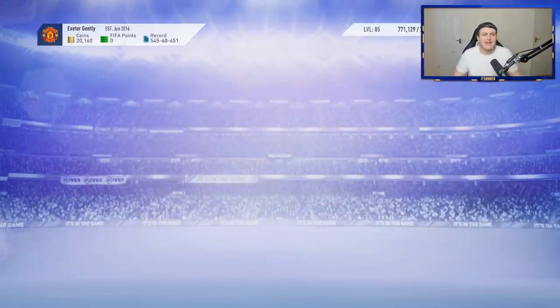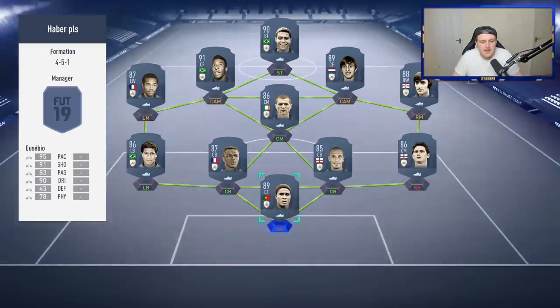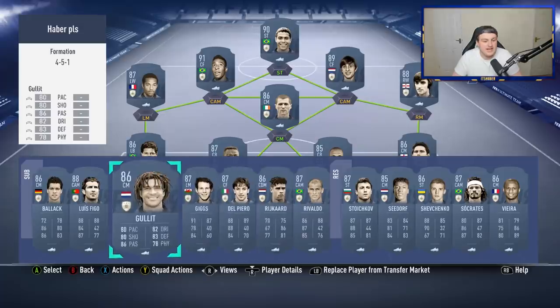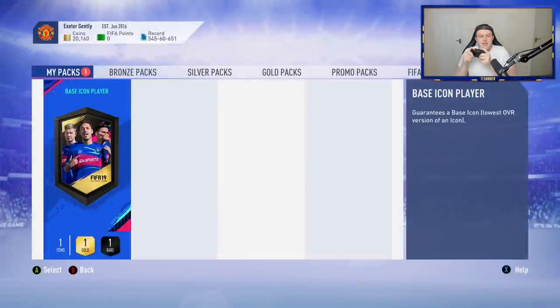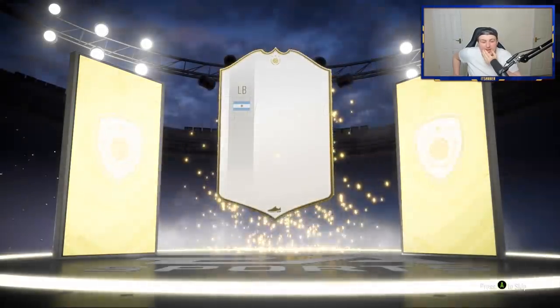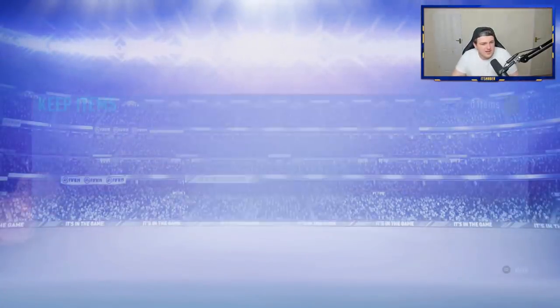We've got a base icon player. What Ross did is he actually made a concept squad of players he wants me to get, so any of these players would be a massive W. Hopefully we can get one of the sick ones — I am excited and a little bit nervous. If not, he said we can submit it into an SBC for a 100k pack. Base icon player — EA, please show us a good one. It's been a while since I've got an icon in a pack. Argentinian, left-back. That is so poor — that is a disappointment.